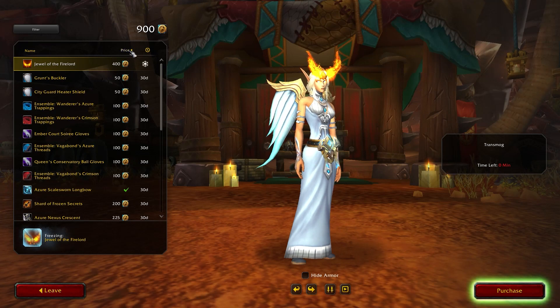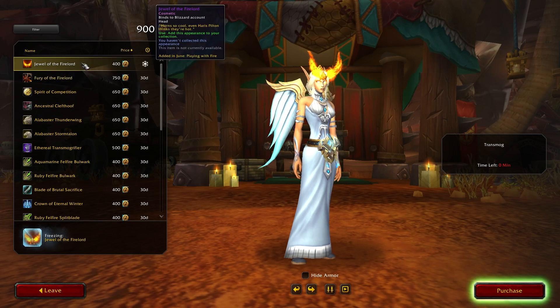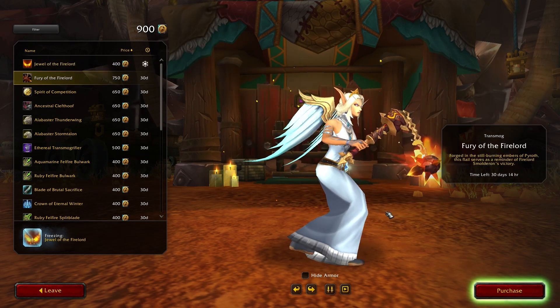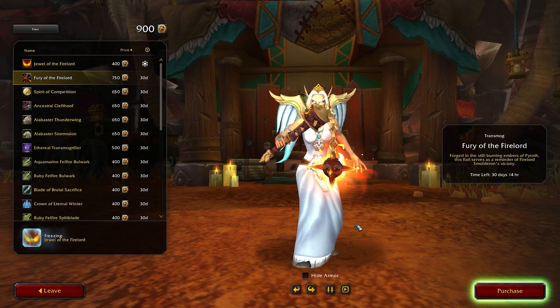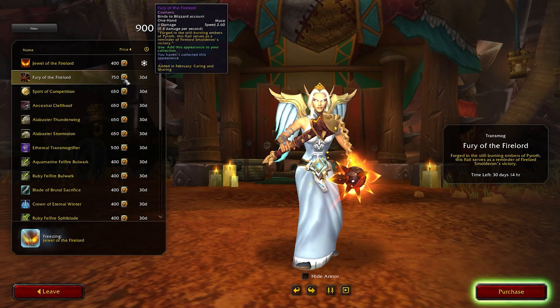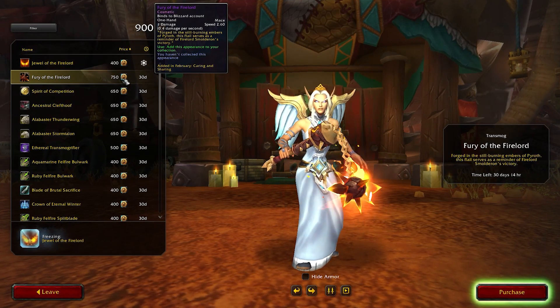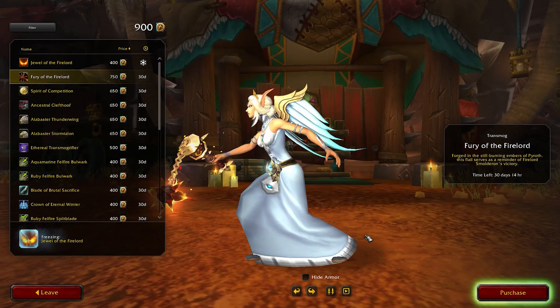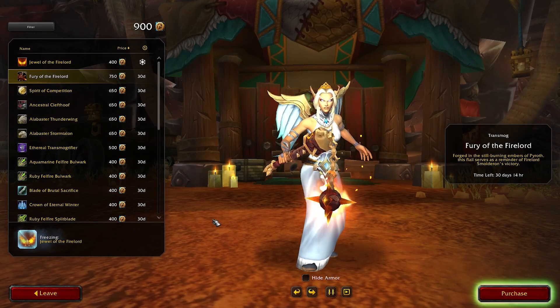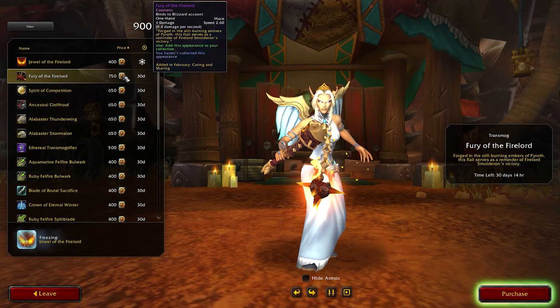I'll start with the most expensive ones and work my way through them, leaving the cheapest for last. Firstly, we have the Fury of the Firelord, a one-hand mace which was actually again available on February's trading post. I'm quite relieved now that I see items from previous trading posts making a comeback, because you can only purchase a limited amount of rewards each month, so I think that's pretty good.